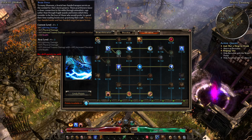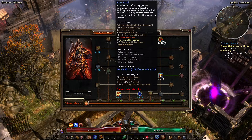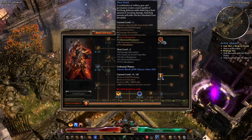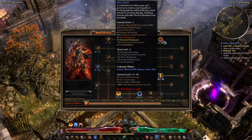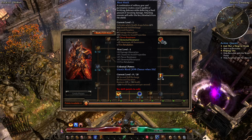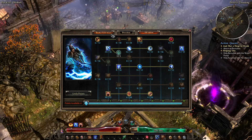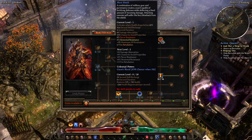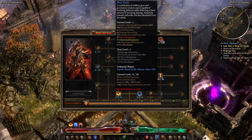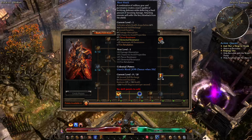Mogdrogen's Pact is quite good and I probably should put more points in it because eventually it's going to trigger and I want it to be mildly useful. For now I'll max out Brute Force, then put a couple more points in this — I think 10 or 11 is the sweet spot, the first point at which you get five percent maximum all res.